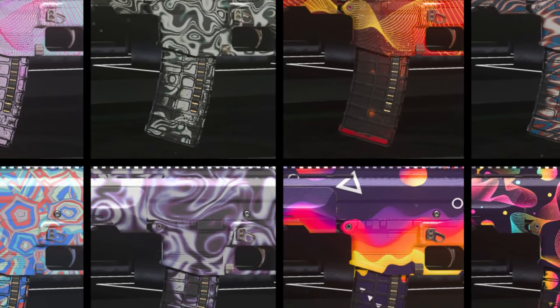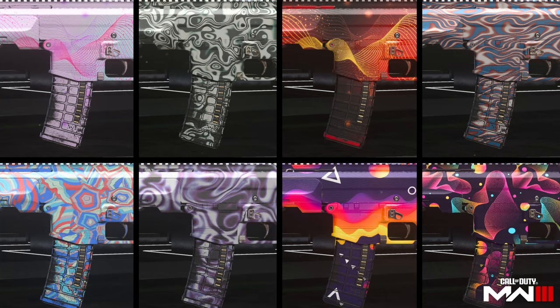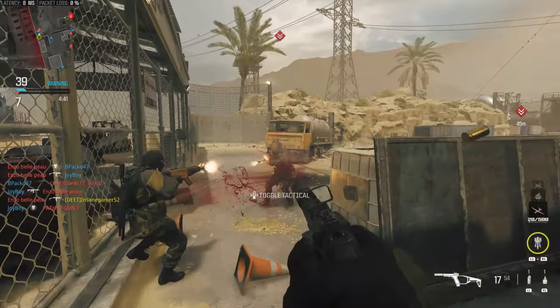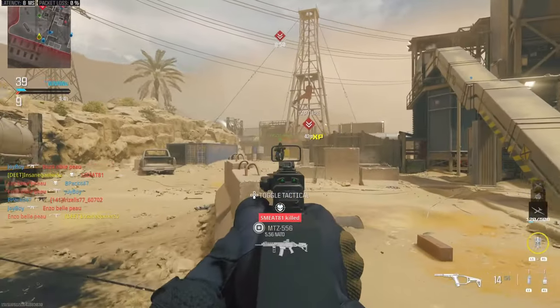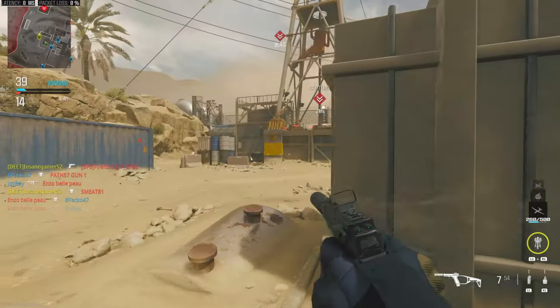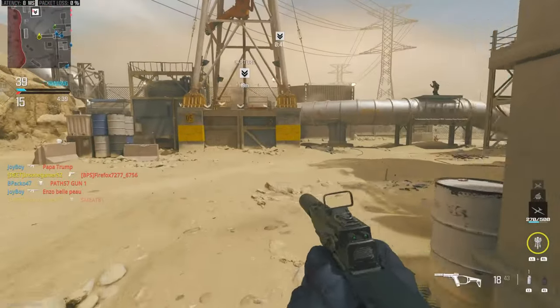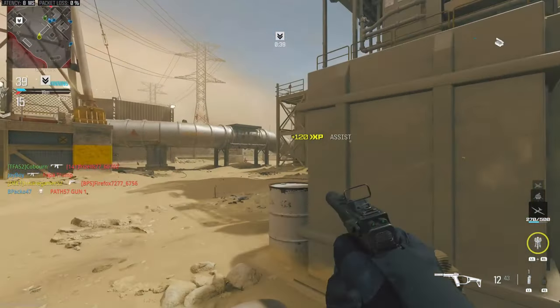The base camo challenges for MW3 guns are going to be the same across each weapon class, and each class will be more in tune with the playstyle that fits that class. Even though we don't know these challenges yet, this means that guns like pistols and shotguns likely won't need stuff like mounted kills, and will instead be more in tune with a close-quarters playstyle. So all Assault Rifles will have the same challenges, all Submachine Guns will have their own challenges, and so forth.